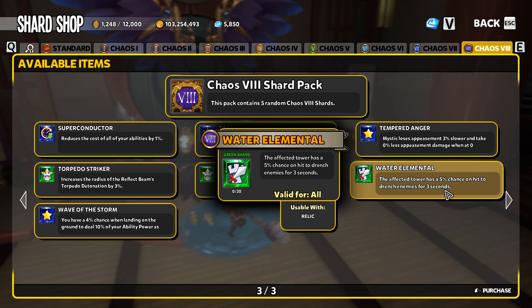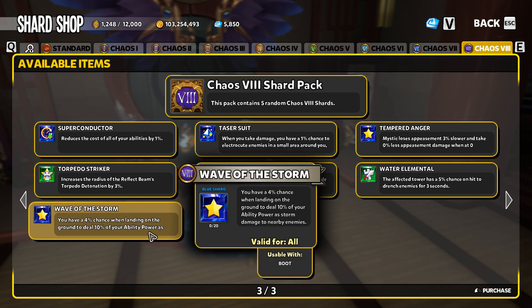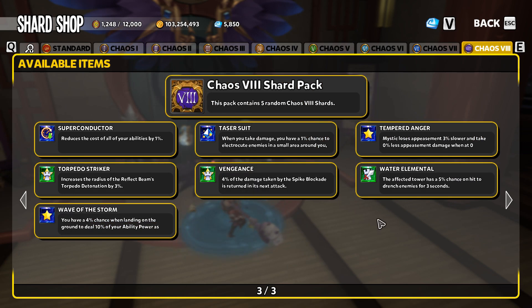Water Elemental is another build-specific shard — if you're trying to get your tower to drench, Water Elemental is a hot item. For example, with the current Weapon Manufacturers: if you've got Shocking Revelations on your Weapon Mans as a mod, you can use the Water Elemental shard to create a self-procing electrocute combo. It's a chance on hit so it's not guaranteed, but it is a way to get it done if you're looking for that specific build.